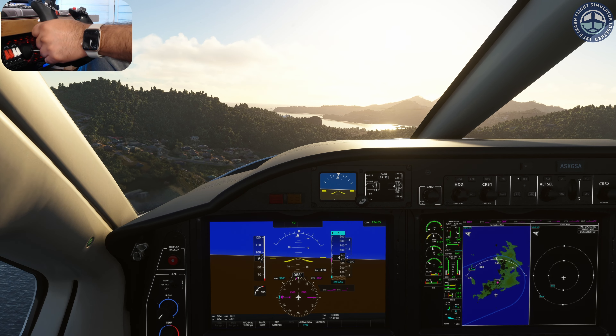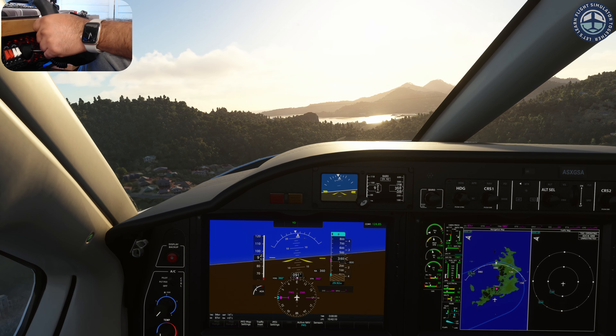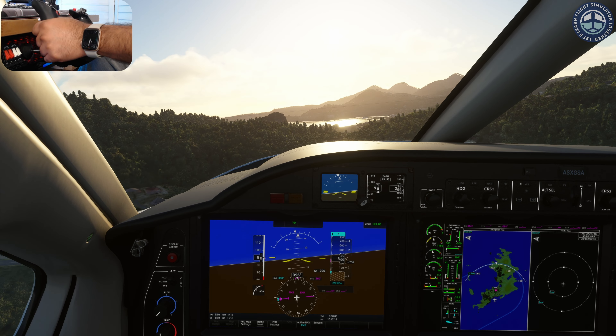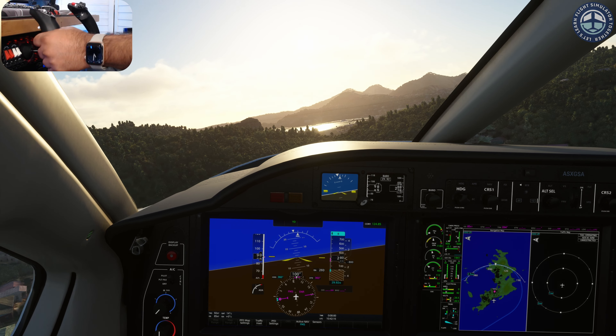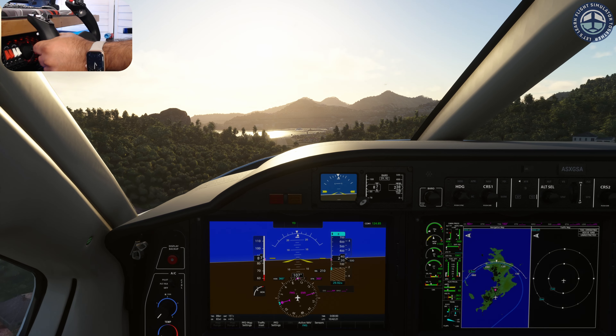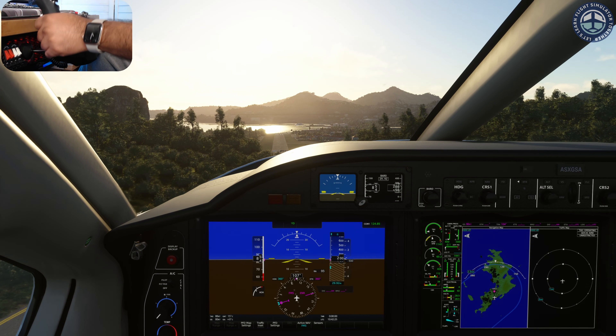Let's do it! If you have seen Breaking Bad, in one of the scenes, Walter White tells his son there are two ways to get a thing done: the easy way and the right way. This challenge calls for doing things the right way. Try to clear the hill while being between 170 to 200 feet high, and under no circumstances should you exceed 90 knots while clearing the hill.